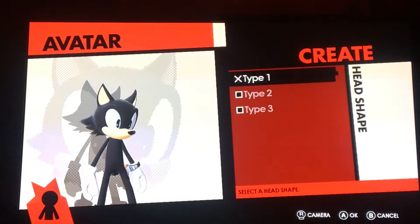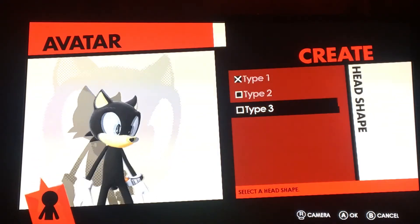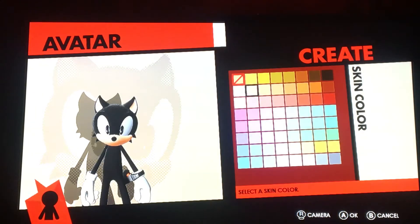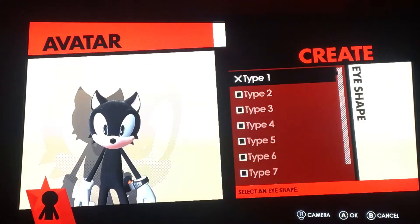So to make him, use the woof attribute and go with type 3 for the head shape. Choose white for the skin.